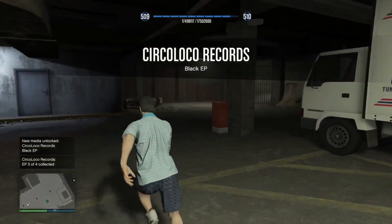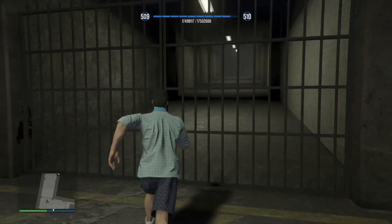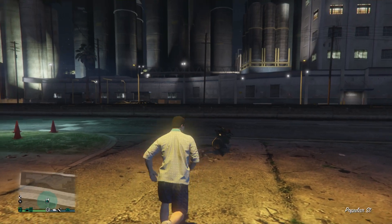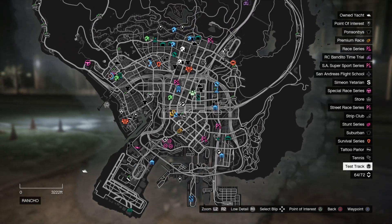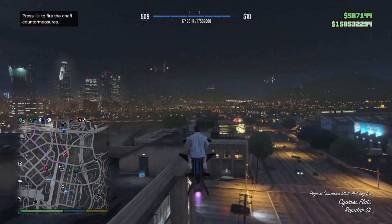Let's make our way out of here — exit is over there. And then the fourth one is at the nightclub. It's on one of the desks inside, which I'll be showing you right now. My nightclub is over here, so it should be pretty easy to find.